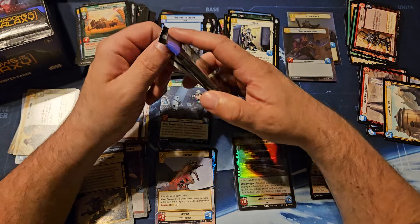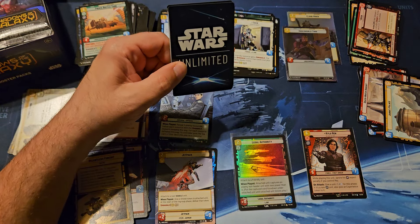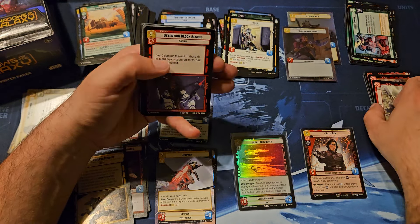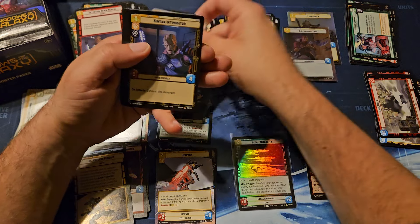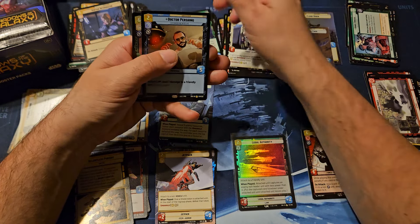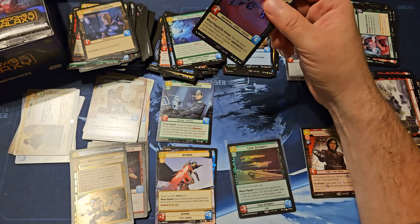If anybody is interested, like I said in most of my other videos, most of this should be available on TCG Player. You can also hit me up via email if you're interested in something - we'll see what I got, I'm always opening product. Gentle Giant. Dr. Pershing. And Xanadu Blood again.